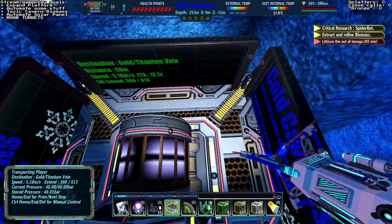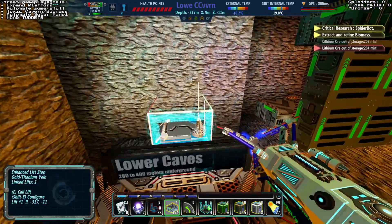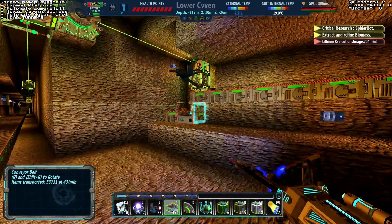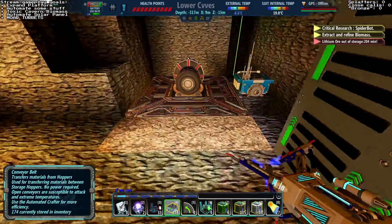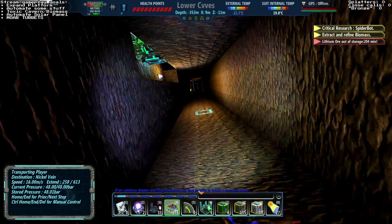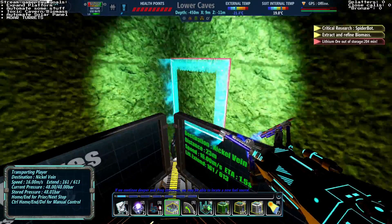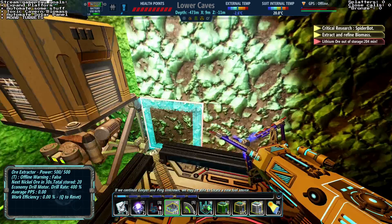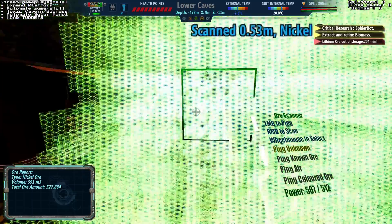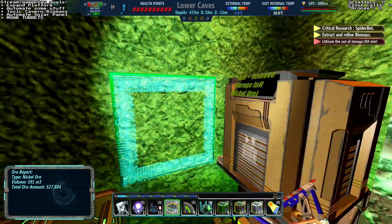Let's stop at this level — it says gold and titanium. The titanium was over that way and as you can see there's definitely no more titanium coming. Let's go down to the nickel vein then. Here's my nickel vein — do we even have enough in here to make it worth it? Oh okay, we do have enough in here to make it worth it.